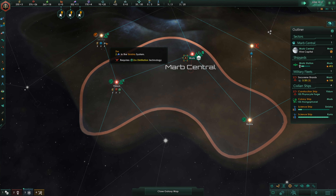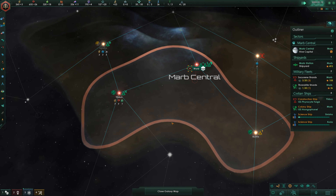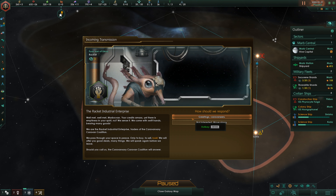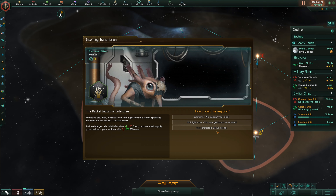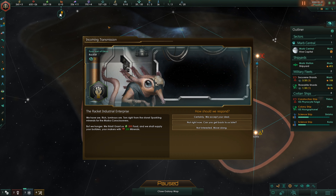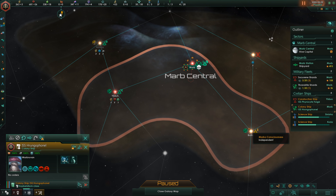Strategic resource discovered — I won't be able to use that for a while, but we've got a strategic resource nearby. And we got a desert planet — that's not as good. However, because I've got plus 25% habitability, it will be 45% habitable instead of 20%, so I can still settle that a little bit later. More caravaneers. There's not a lot I can do — I could give them some food in exchange for minerals, but I kind of need food for my colony ships.